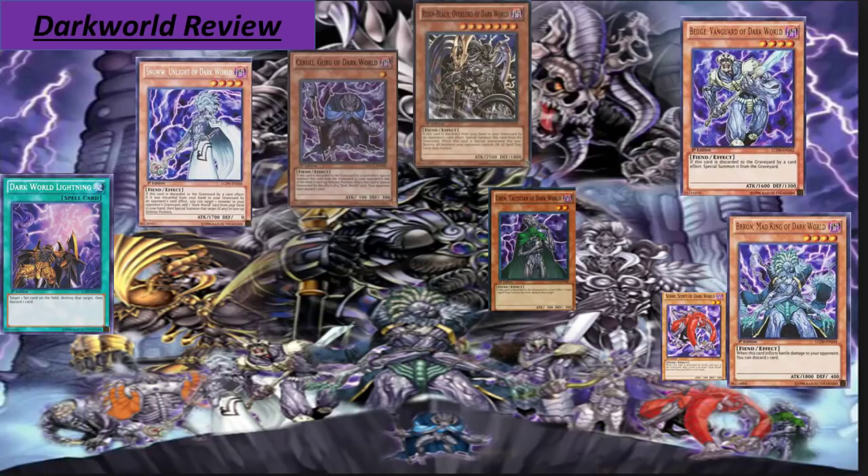Moving on, we have Dark World, which received a lot of hype and many people think Dark World can win the meta. But after reviewing the box I have some doubts. Let's go through the cards. First, Dark World Lightning — I can target one set card on the field, destroy that target, then discard one card. Discarding a card here is not the same as Light Swan — Dark World cards have more effects when discarded than Light Swan cards.